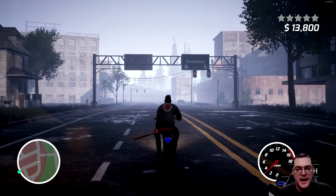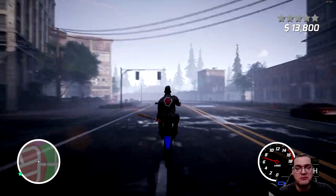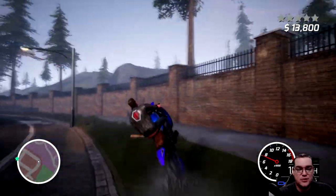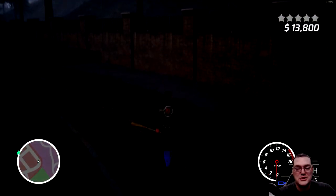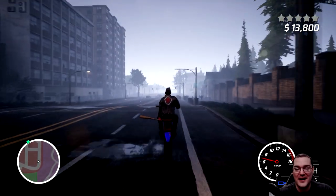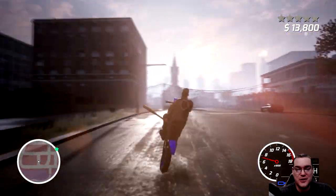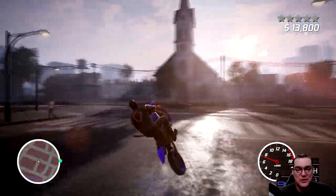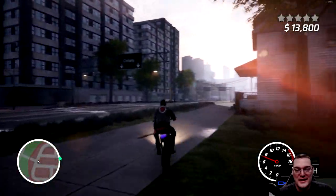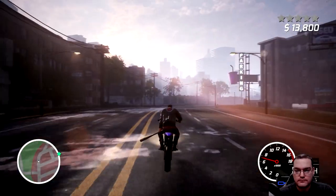If you brake really hard you will not pop a front wheelie, but you can go up into a standing wheelie almost immediately after hitting the accelerator. Interestingly, you can still use your handbrake while doing a wheelie and you'll spawn back into the world mid-wheelie. So you can actually handbrake around corners while doing a wheelie, which I find pretty funny.